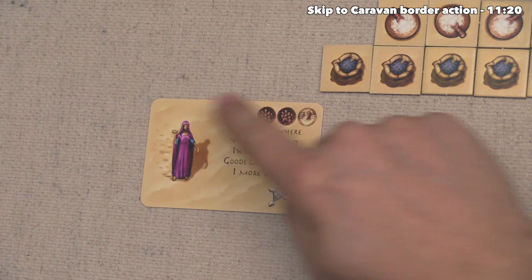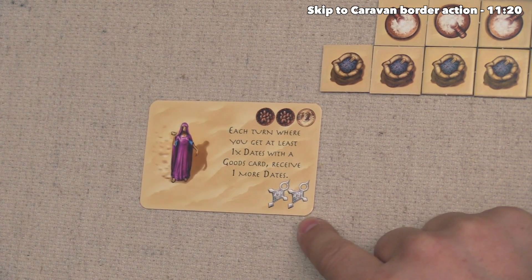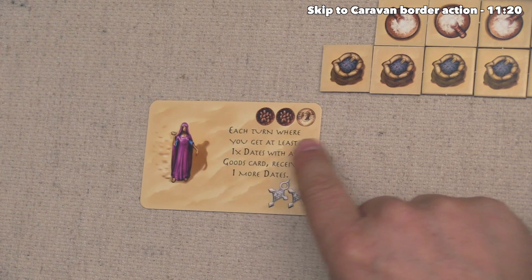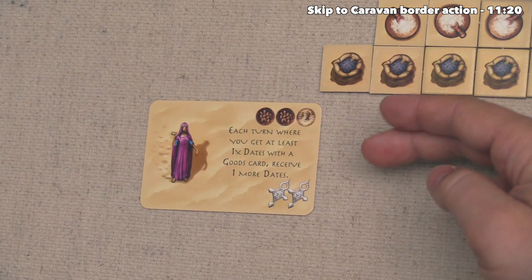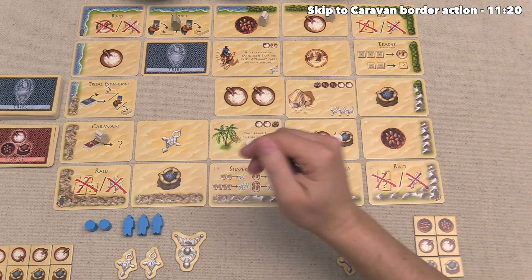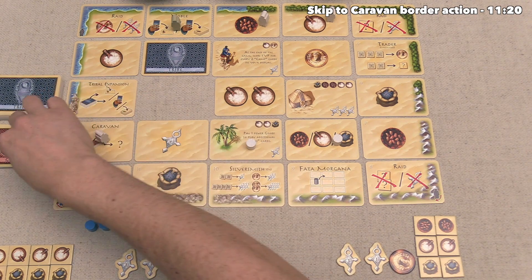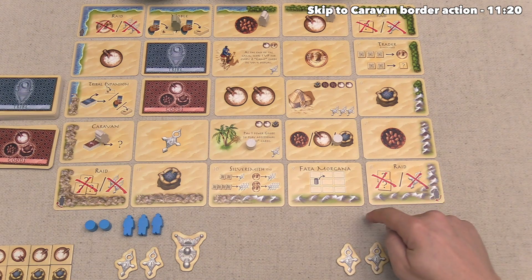Let's take a closer look at the card the blue player just bought. Down in the bottom corner of these cards, there are victory point symbols — this card is worth two points to the blue player at the end of the game. Some cards have text in the middle, and this one says that each turn where they get at least one date from a goods card, they will receive one more date. This means they are incentivized to gather more dates, which is probably pretty good considering they currently don't have any more dates. The final thing the blue player has to do is draw another card from one of these stacks. The card they removed was a tribe card, which means they have to place the opposite type down — a goods card.